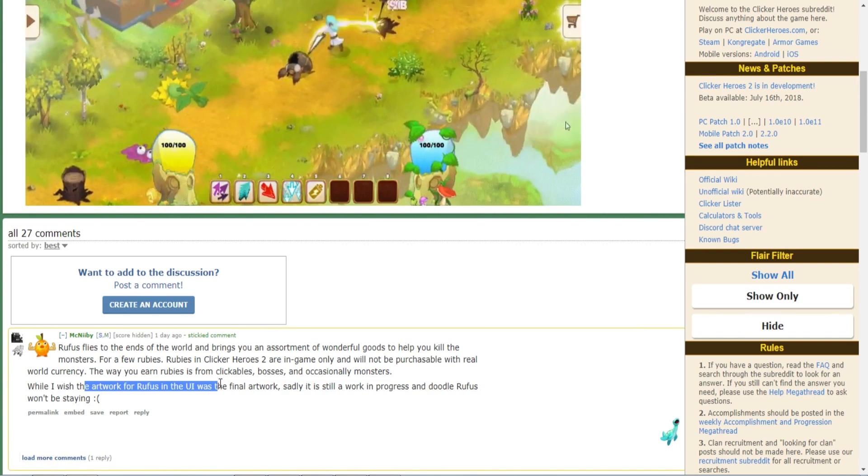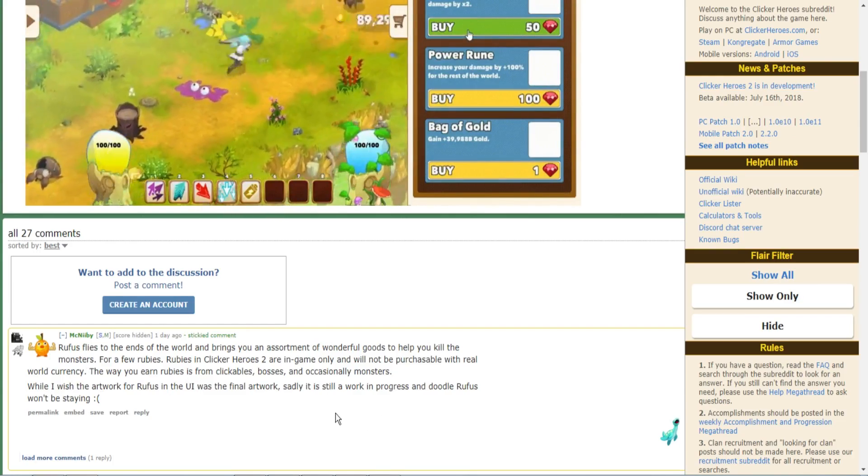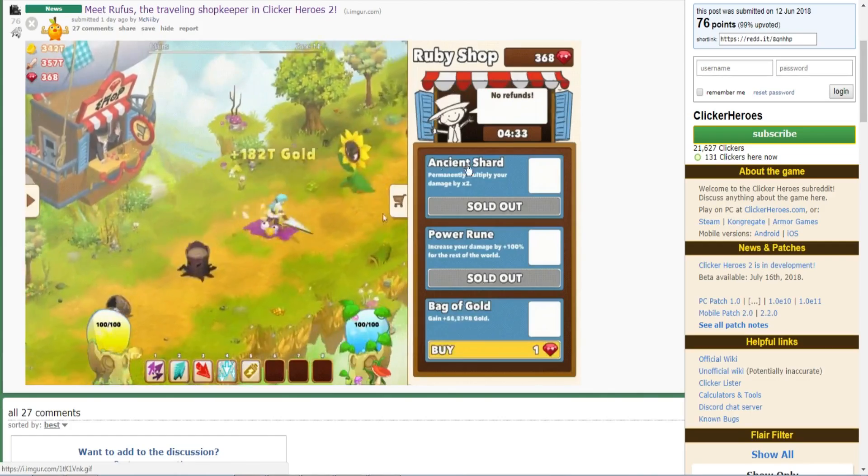It says while the artwork for Rufus and the UI — it's not basically the final artwork. Obviously that's not what they released for us, but it is pretty amazing though.